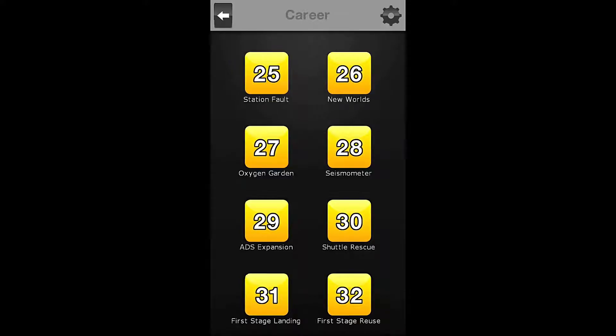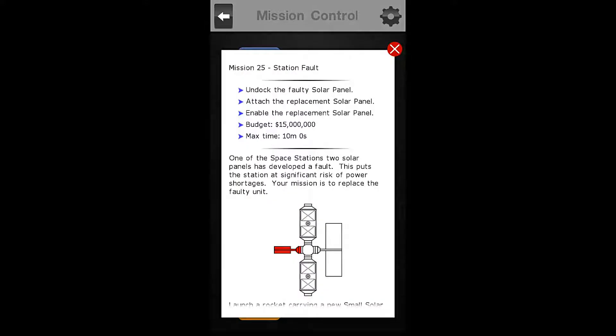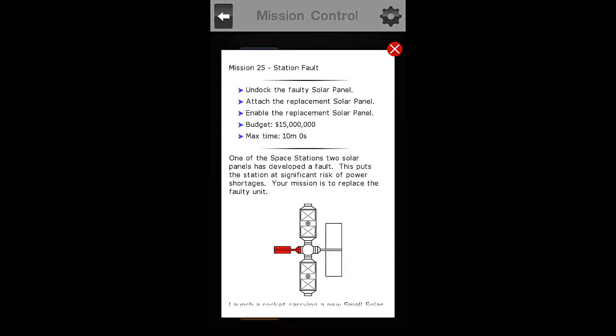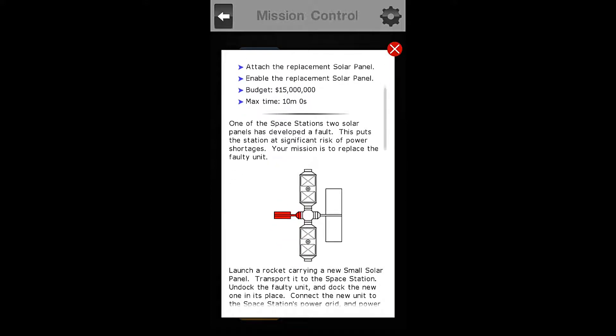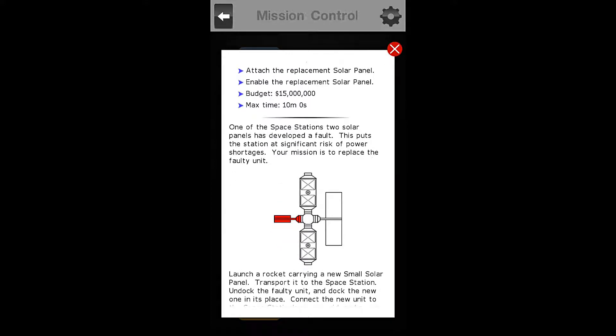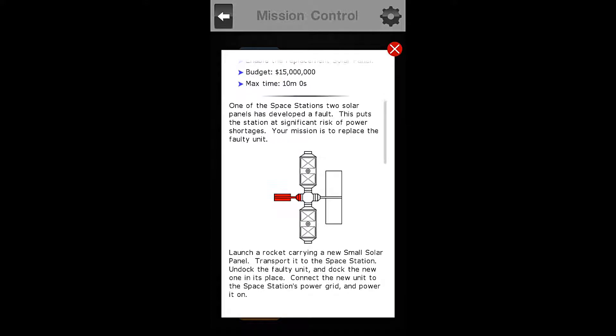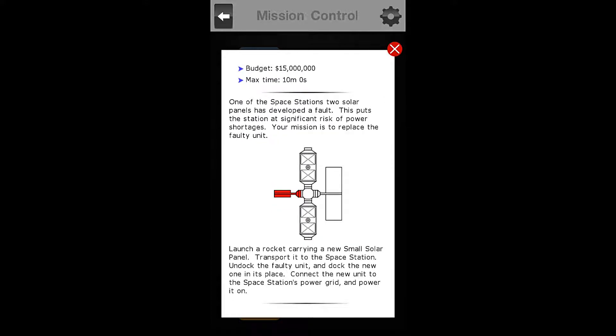Let's take a look at our briefing to see what's going on. We have a station fault. Our objectives are to undock the faulty solar panel, attach the replacement solar panel, and enable the replacement solar panel. Our budget is $15 million, and our max time is 10 minutes.